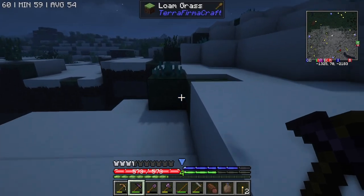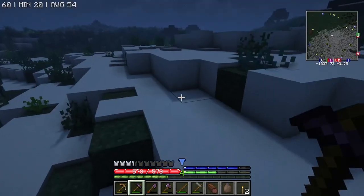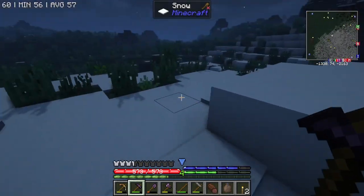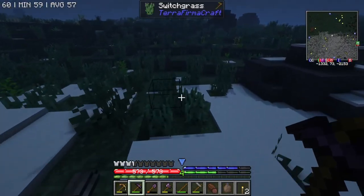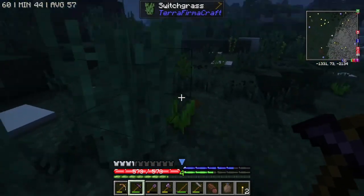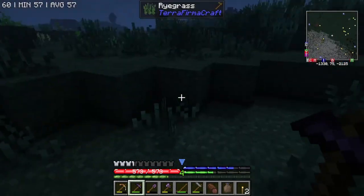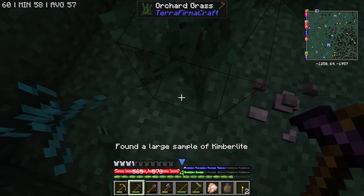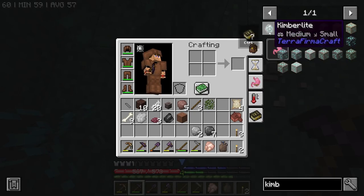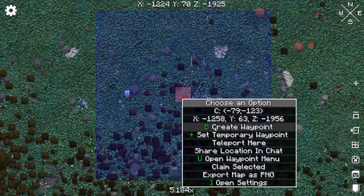I've discovered a minor issue - you can't find any of the little bits of stuff on the ground because all the snow is covering it, which makes sense. That's why I've come over here which is more uncovered, and we just have to look around for some of that kaolinite or whatever it's called. Not exactly what we were looking for but - isn't that diamonds? It is diamonds! That's insane! I'm going to create a waypoint.